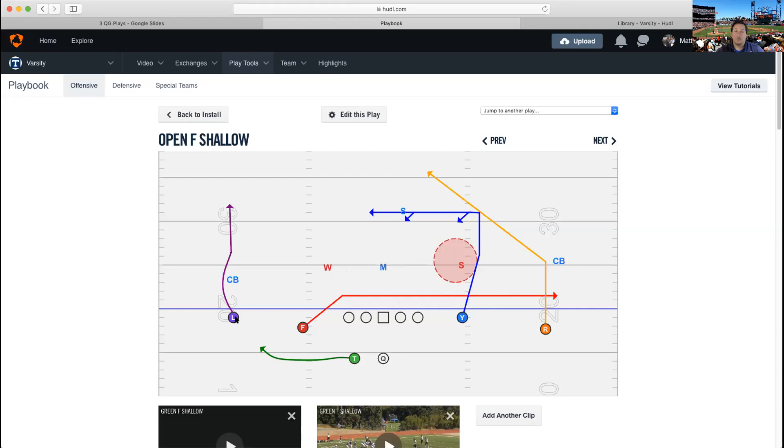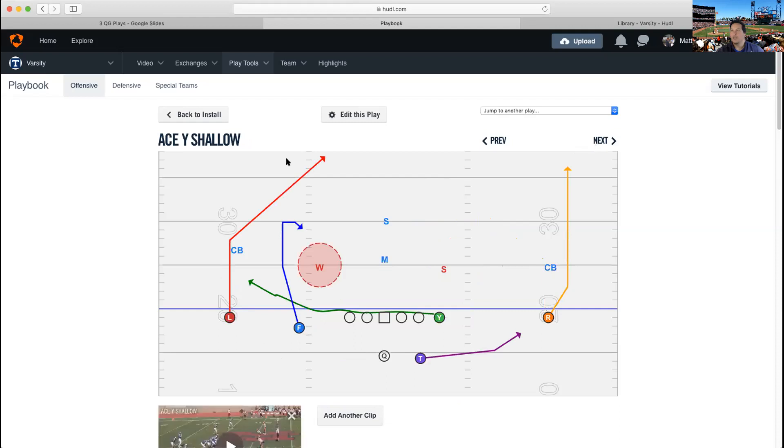The outside receivers — I've said it a million times — your receiver coach needs to be in constant contact with these guys because we want to take shots. R is a built-in shot: when running his post, he needs to spy the safety. Once he sees the safety cheating down for the dig, we call 'F Shallow R Post' and tell the quarterback to throw the post. The R needs to tell us what the safety is doing. Same for L — if the corner is lazy or you can get past him, tell us and we'll call a shot play.